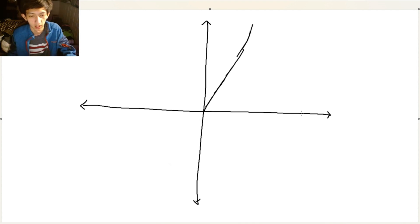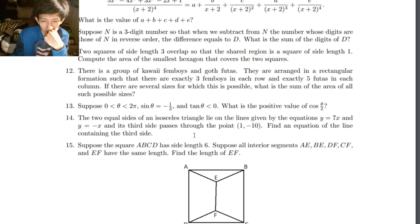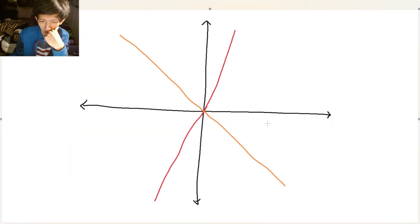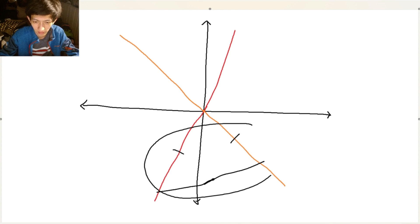I should probably color this. It's not a cubic function, I promise — it's 7x. The two equal sides of an isosceles triangle lie on the given lines. So I have to find a third line that goes through (1, negative 10) — that's like somewhere here. And I have to find a third line going through here such that it forms an isosceles triangle.